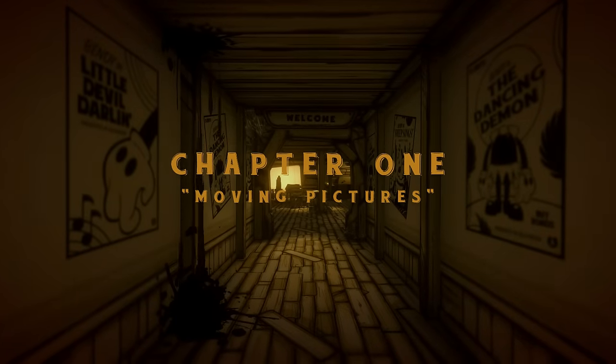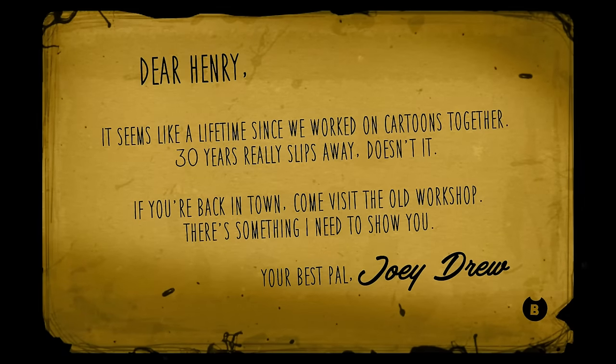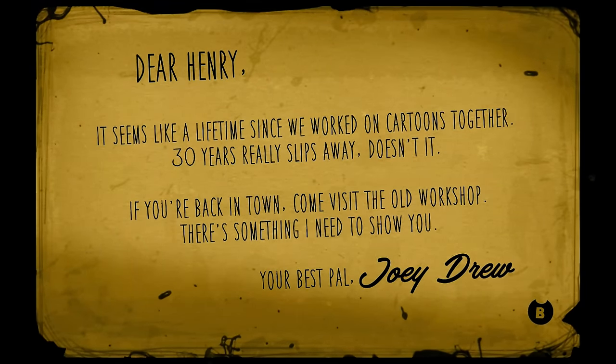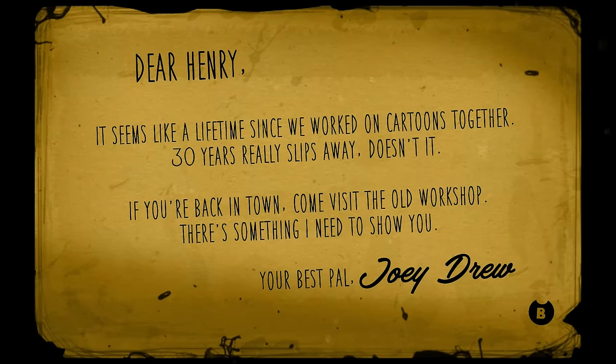A man called Henry enters a cartoon animation studio called Joey Drew Studios, for which he used to be an artist and he was the co-founder of it. He's been invited there by his partner, Joey Drew, who states that he has something that he needs to show him.